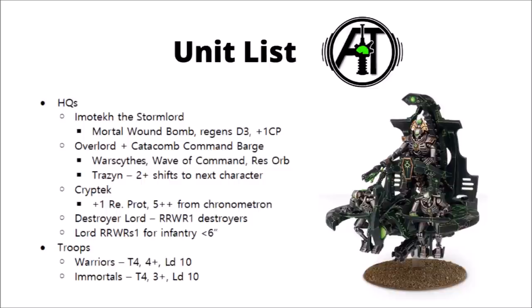Necron Overlords can be fielded on foot or on a Catacomb Command Barge. They're generally tough, fighty characters with Strength and Toughness 5. Their Warscythe usually makes them Strength 7, AP-4, and 2 damage. They buff Necron troops with My Will Be Done, giving +1 to movement and hit rolls for one nominated unit per turn. They're often seen next to large blobs of Necron Warriors or Immortals, meaning those units will be hitting on 2s — particularly potent with Necron Immortal Tesla weapons.